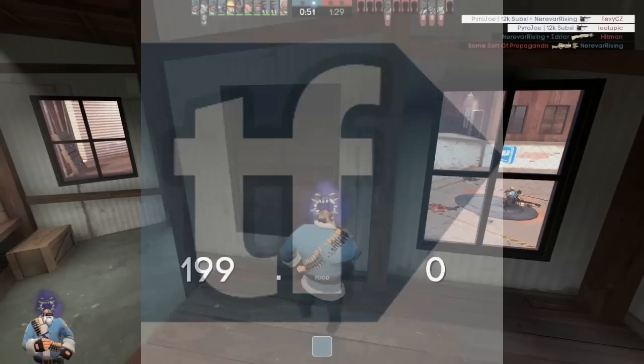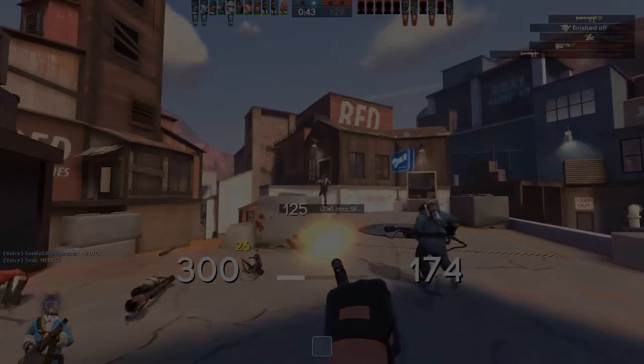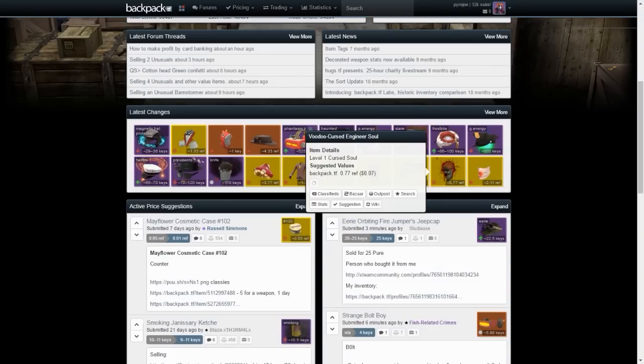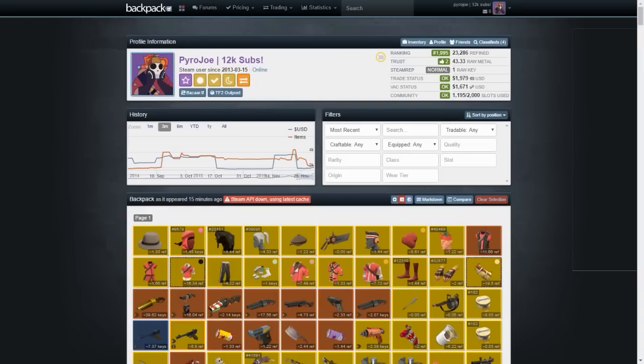The first site is backpack.tf. It's not only a place where you can trade and find items for sale and list your own items, but it's also the main pricing guide for just about every single item in TF2. Once you log in you'll be greeted with a screen showing prices for refined, keys, and earbuds - though earbuds aren't really used as currency now. You can see recent unusual and item price changes, and overall it's just the best place to check the price of something. To sort your backpack by value, simply click the drop-down and sort by value.